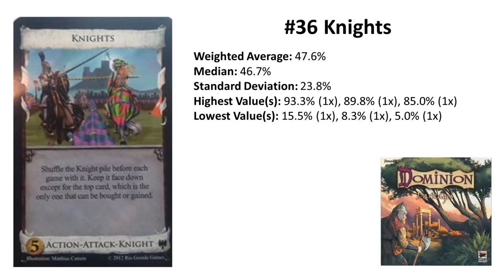If you get Dame Anna early, or can get Sir Michael who can double attack, this can make a big difference. But when Sir Martin is on top, you don't want to be the one who opens the way to stronger Knights for other players. Like every trashing attack, this card is very strong if you can guarantee to play at least one Knight every turn, and can be devastating in thin decks as you're basically guaranteed to hit good cards — and ignorable in all other cases.